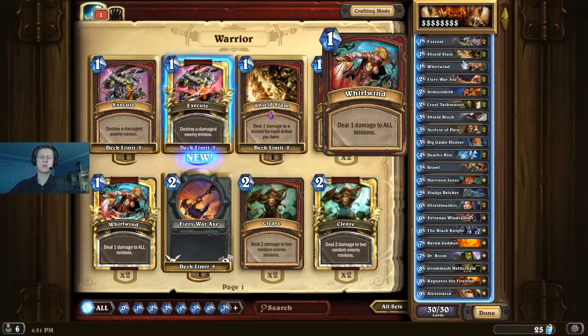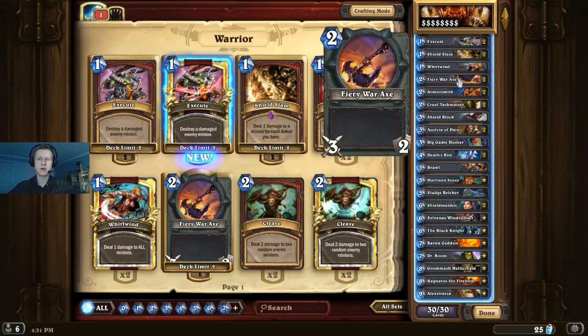Moving on, we're only playing one Whirlwind. It is a Grommash activator and it does kill Muster for Battle recruits, which is very important as Paladin is one of the strongest ladder decks right now. We used to play two, but now that there are fewer aggro decks, we're cutting down to one to play some greedier cards. Two Fiery War Axe — a key card in the Warrior deck that lets us kill a lot of different threats. Also very good against Mech Mage, which is still one of the primary aggressive decks.